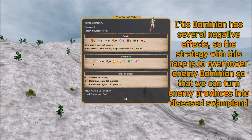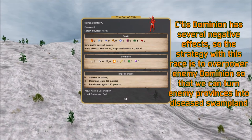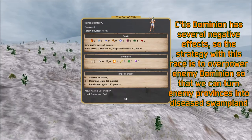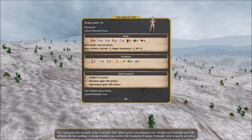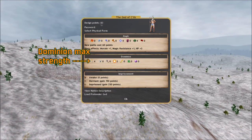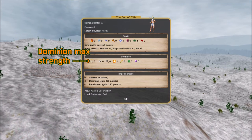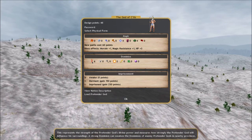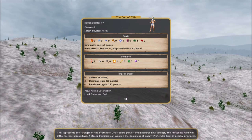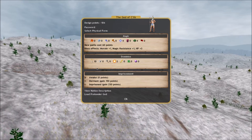So we want our dominion to be as strong as possible. Right now it's only 3 because the Nadir of the Moon has dominion 3 by default. I'm going to bring this up. With 90 design points, adding one point of dominion costs 7, bringing us to 83. Adding more points: 69, 48, 20, negative 15, negative 57, negative 106 - that's the cost to have dominion 10, which is the strongest your dominion can be.